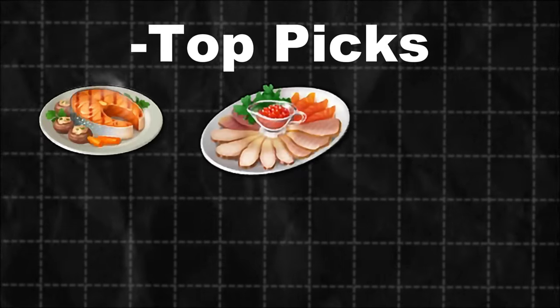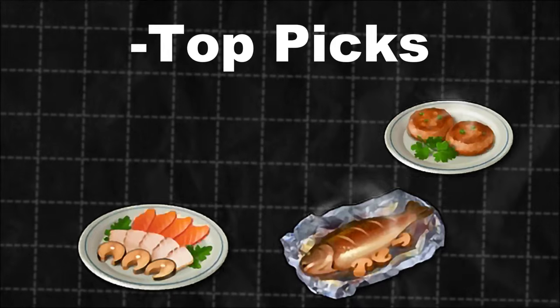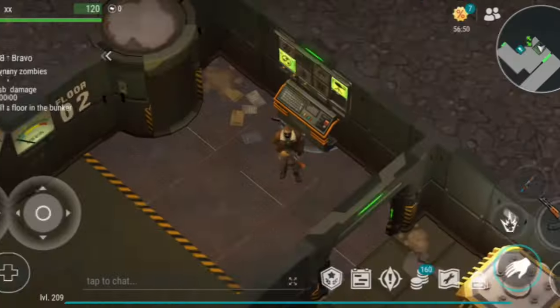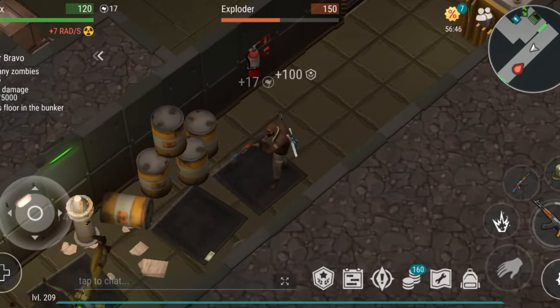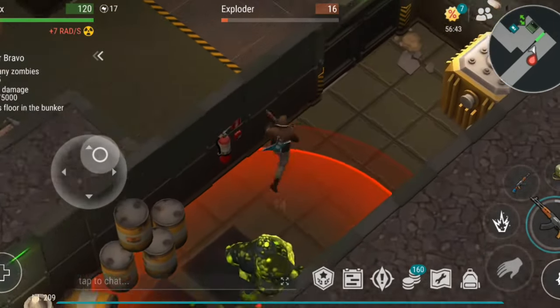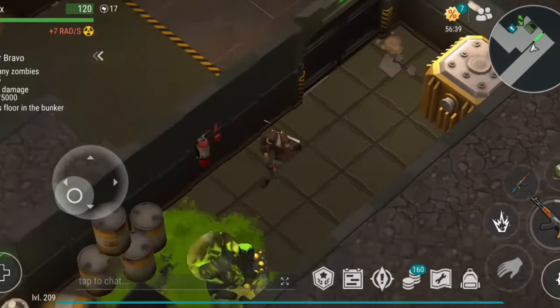These are the recipes you'll want to use for a solid advantage in gameplay. Salmon baked with vegetables, lavish mix of fishes, fish steaks, fish mix, and trout baked with mushrooms offer significant boosts in important areas, like increased XP from killing zombies or reduced noise during raids. These buffs can make a real difference, and are 100% worth the effort to cook and incorporate into your daily gameplay routine.